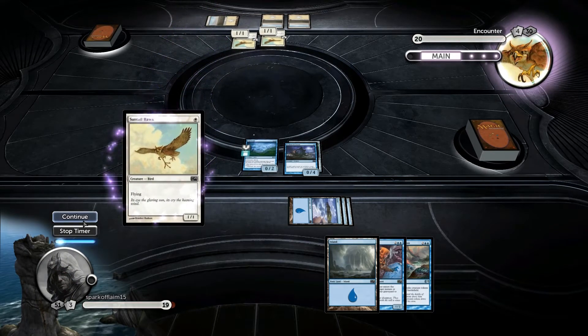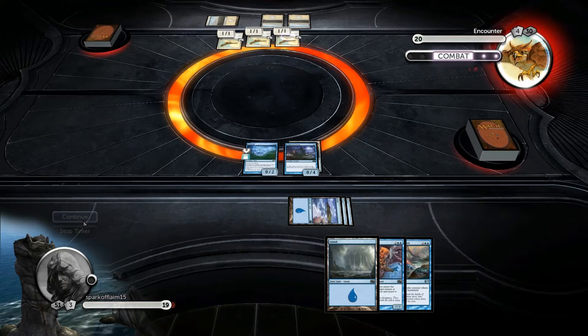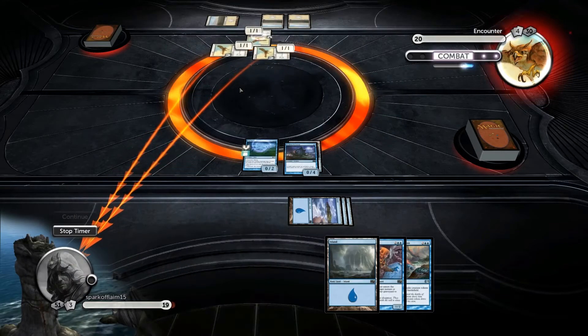The fact is that we're going to have a Kraken Hatchling that's able to attack, which I don't think we did in Kiora's deck. And, wow, that is a lot of Suntail Hawks — not Squadron Hawks. Suntail Hawks. My bad.